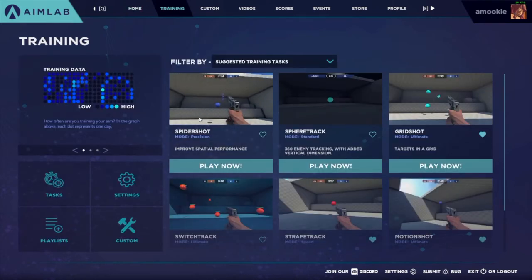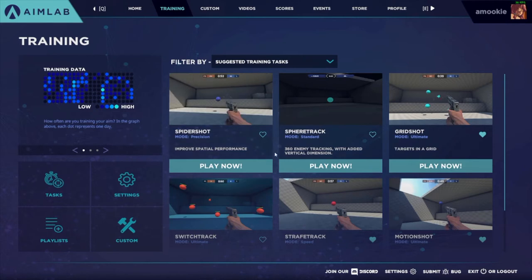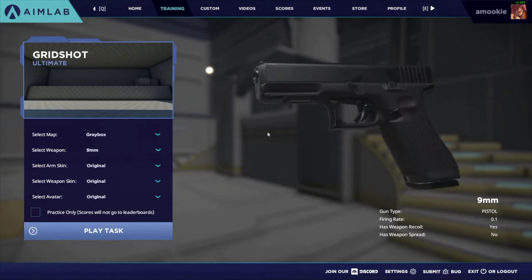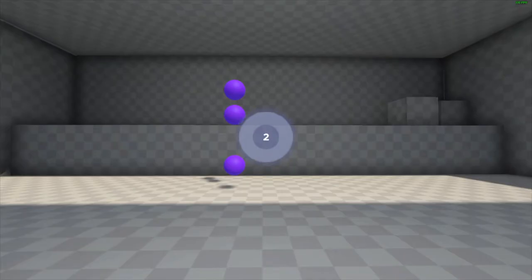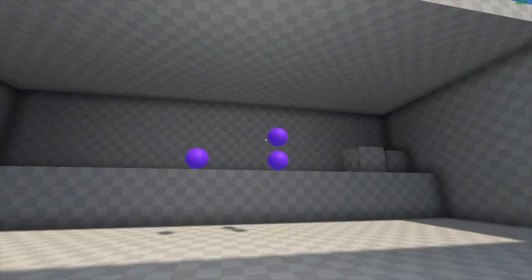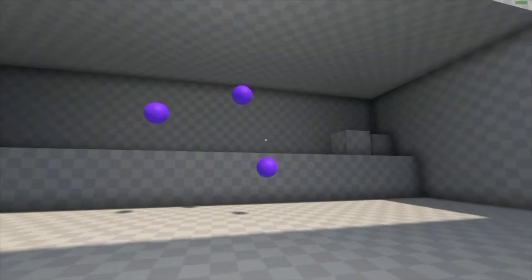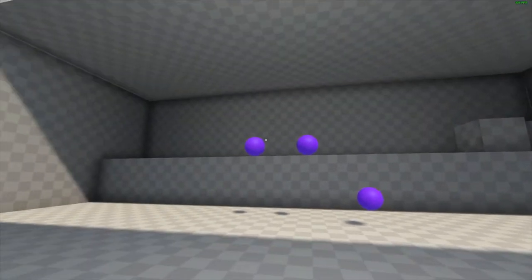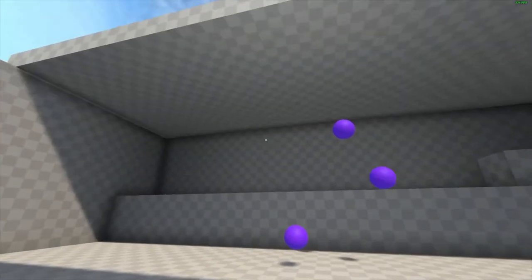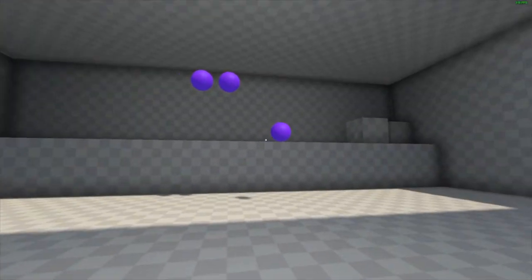Now that you've done all the technical setup in AimLabs, you probably want to start improving your mouse control. I'd suggest starting off with Gridshot Ultimate. This is perfect for learning and improving your mouse control. Gridshot Ultimate utilizes three targets that are spread out and pretty big. So when you first start out, you can take your time slowly hitting the targets one by one, and over time you can get faster and faster as you get more comfortable.